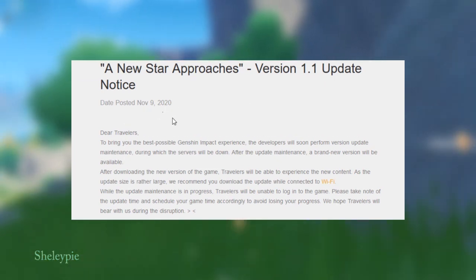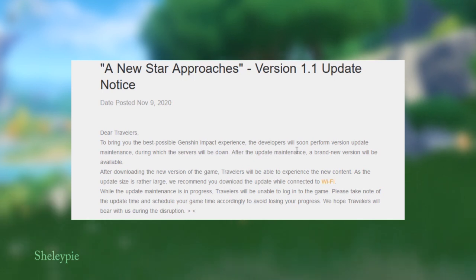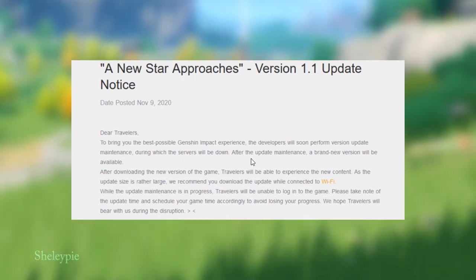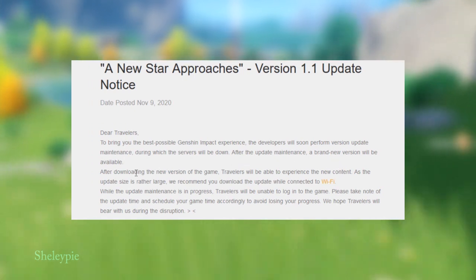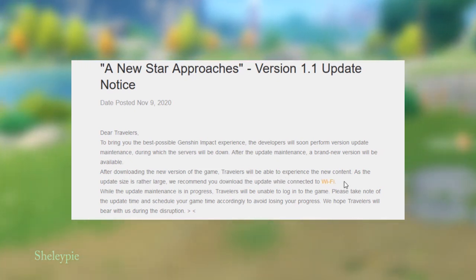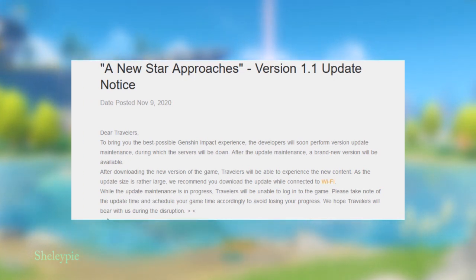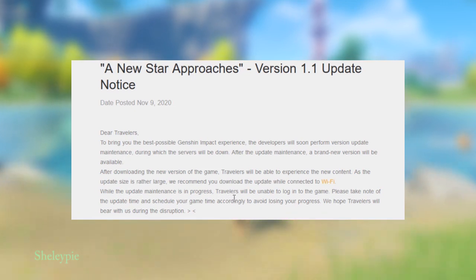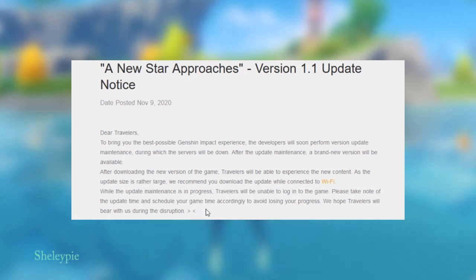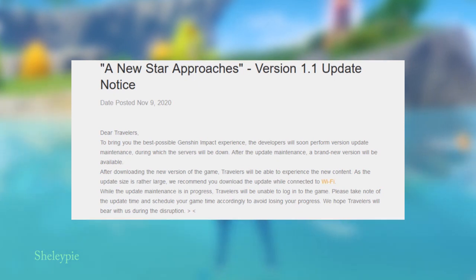Posted on November 9, 2020. To bring you the best possible Genshin Impact experience, the developer will soon perform a version update maintenance. The server will be down during the update. After the maintenance, a brand new version will be available to download. We recommend you download the update while connected to Wi-Fi. During the update maintenance, travelers will be unable to log into the game. Please take note of the update time and schedule game time accordingly to avoid losing your progress.